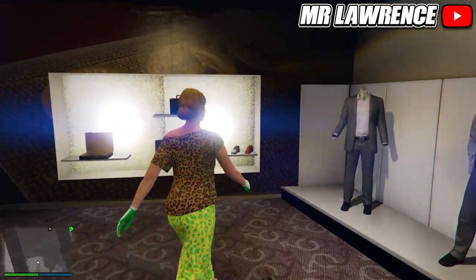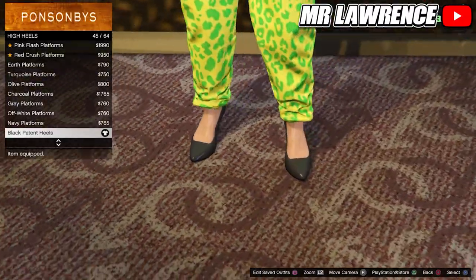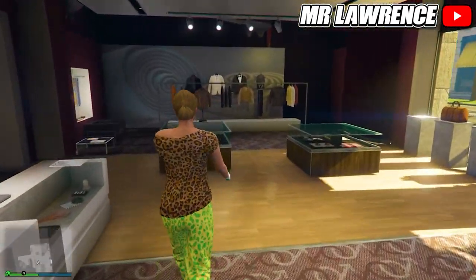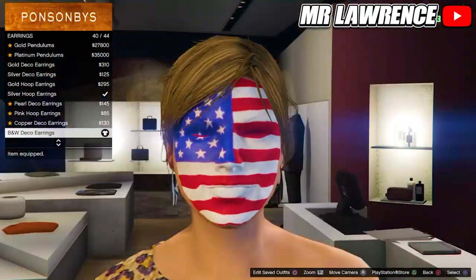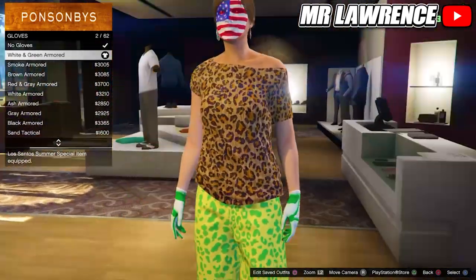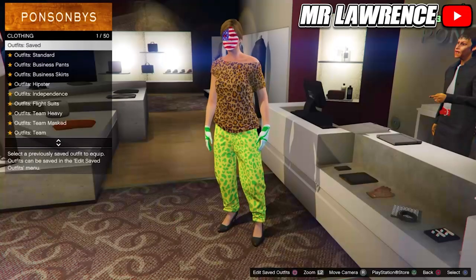Then go to the shoes. Make sure that you still have these high heels equipped, so number 45. Now make your way over to the accessories. Make sure that you still have the B&W deco earrings equipped and then go to the gloves. Now you will need to equip the white and green armored. Then you can save this outfit in your next empty slot.